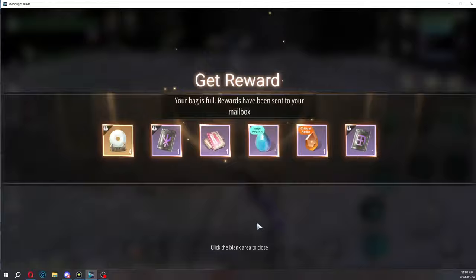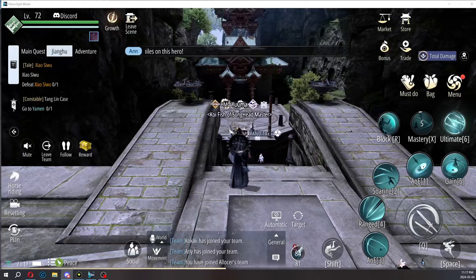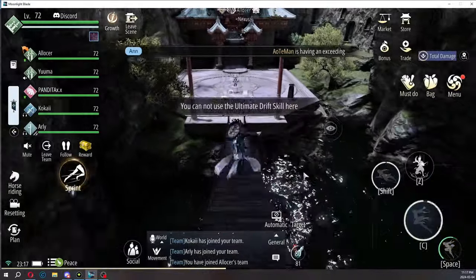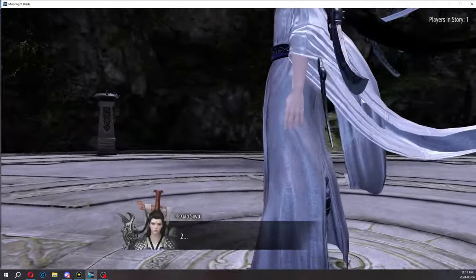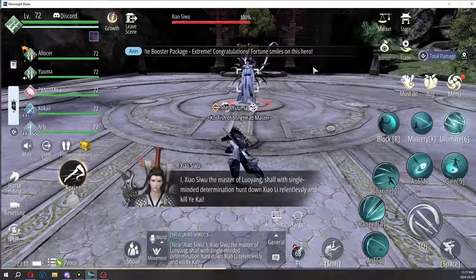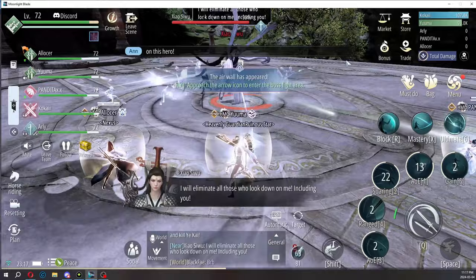That's the first boss. We're going to do the second boss. We switched out Alistair's alt because we needed the extra healing — his alt wasn't really doing anything. Now we've actually got someone that can help.